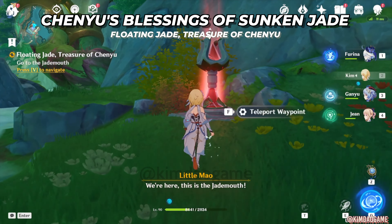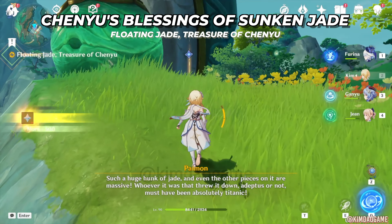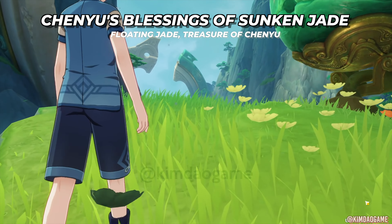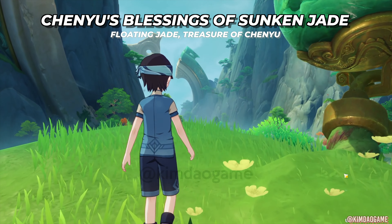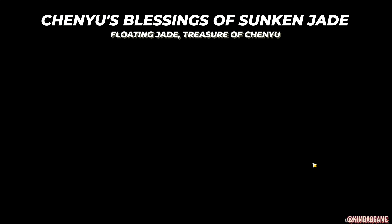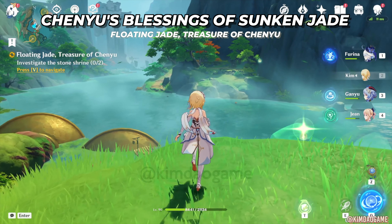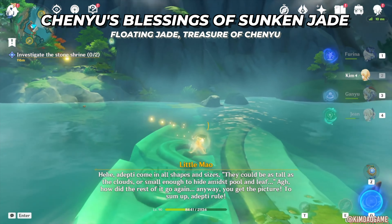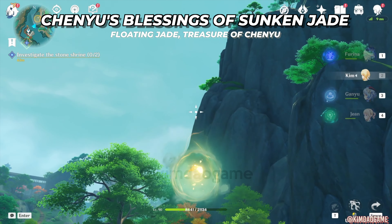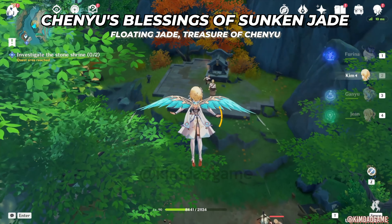We are going to get dropped off right here and then we can unlock the next teleport waypoint. Now we are going to head up to the top. For this next part we are going to investigate the stone shrines - there are two of them. The first one we are just going to head over to, using these teleports to make it faster, and we are going to fight all of those treasure hoarders. There are going to be a few rounds.